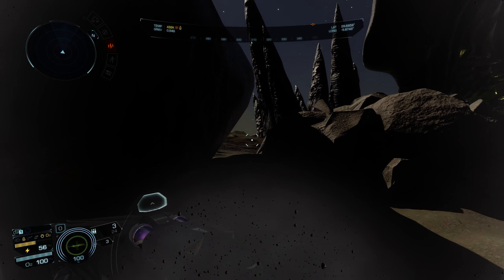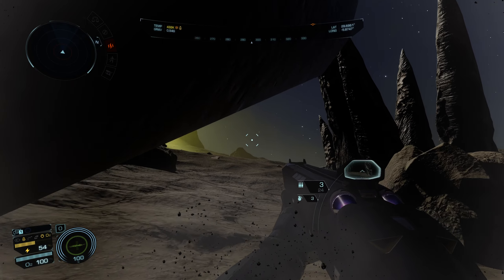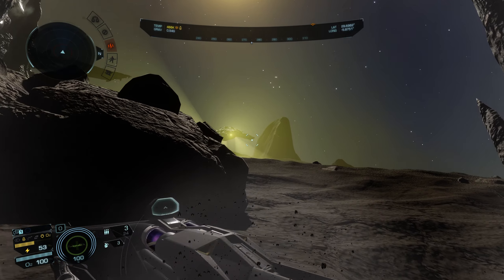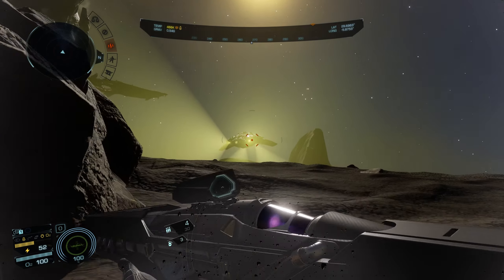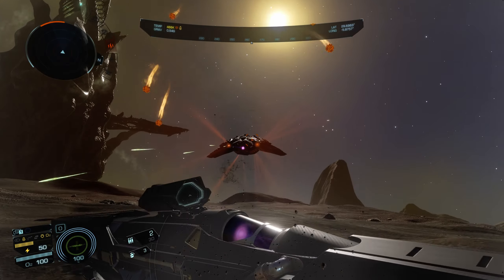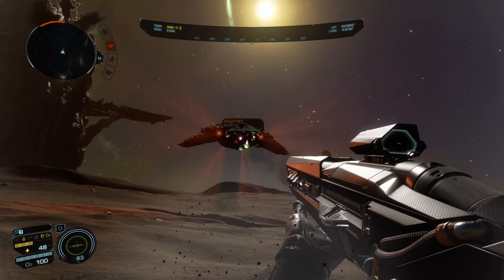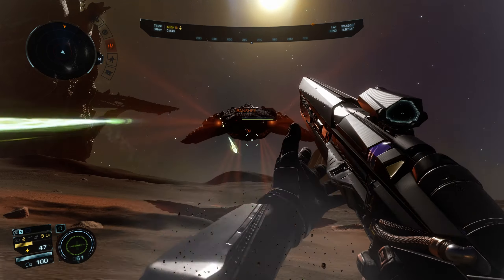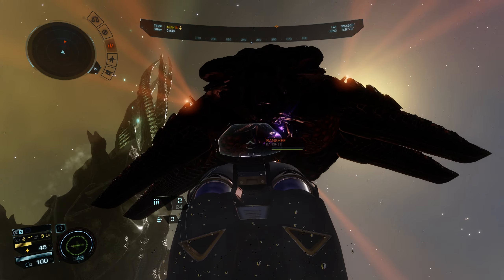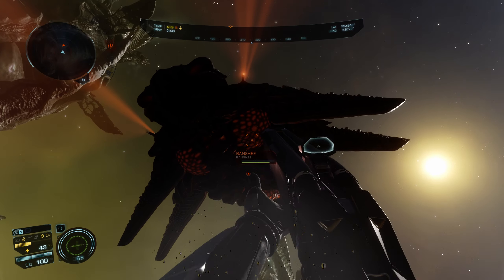So how do you fight Banshees? First, you park your SRV in a safe spot, then you get out on foot, ideally in a Dominator suit. You get your Plasma Shotgun out and then you charge. You can still shoot at the Banshee from range, although you're practically going to be doing no damage, as you can see. While you're running towards it, dodge the sticky mines it shoots at you and just keep going. Once you're under its belly, it can no longer realistically hit you — then you can see its weak points in the underbelly and fire away.